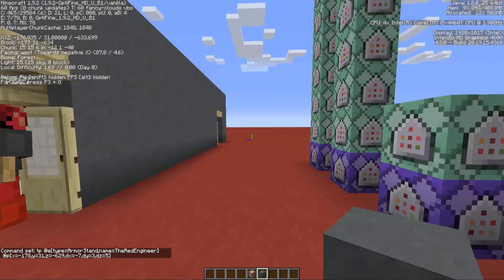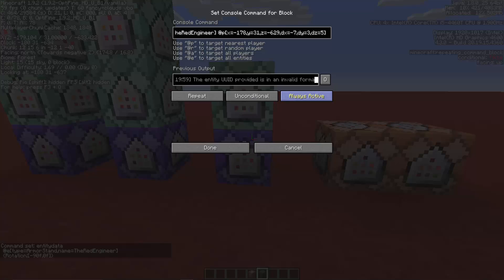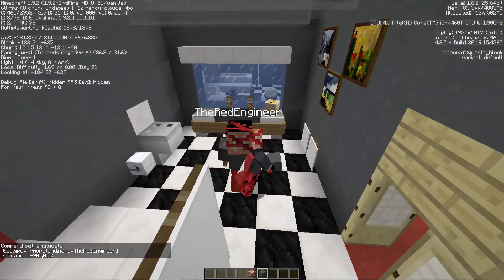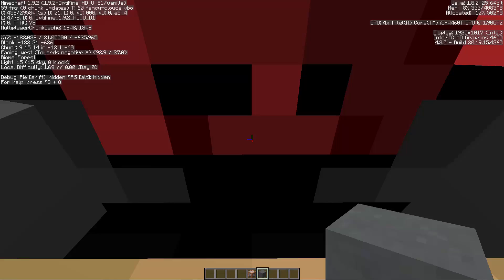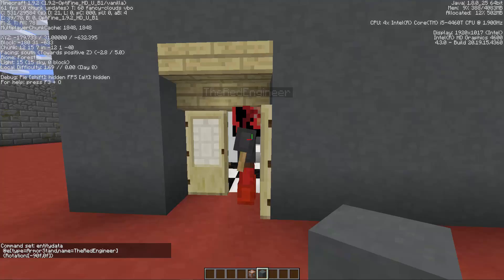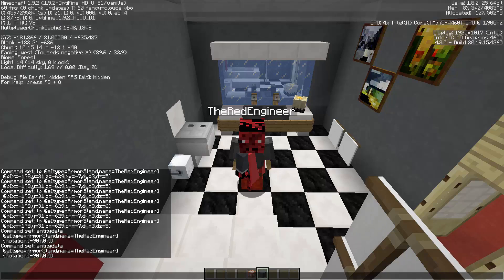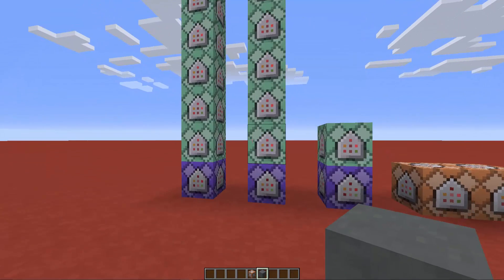In the second command block there's an entity data command that sets the rotation of the armor stand to minus 90 degrees. Here's why: when you teleport an armor stand to a player it takes the player's head rotation, so it rotates together with me. But we need it facing towards me in order to mirror correctly. By changing the angle, you can see it now faces in the opposite direction.